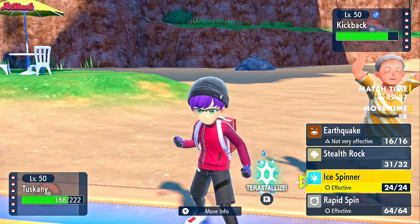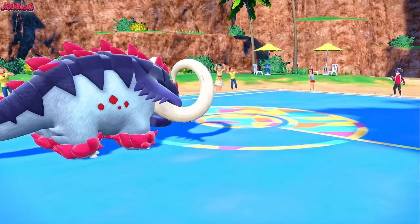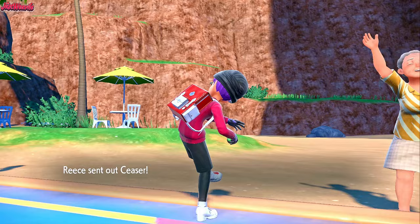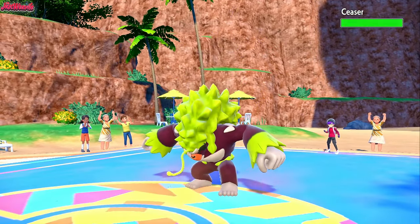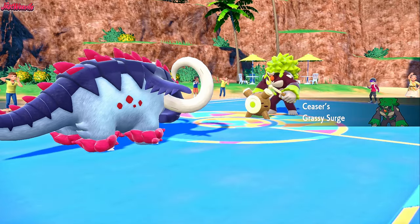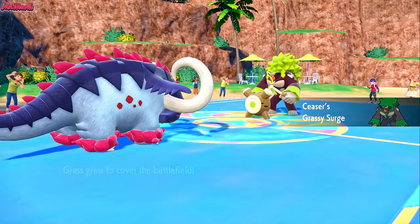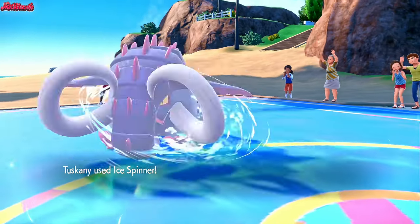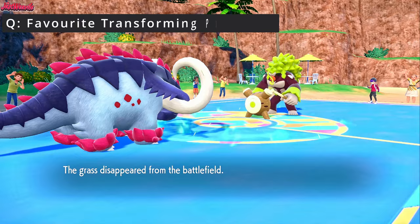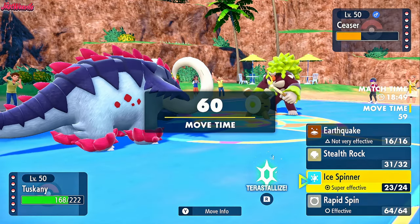If we assume they're going to go for the Rillaboom switch, we should go for an Ice Spinner here. They withdraw the Low Kicks as expected — they go into Rillaboom, which is great, we made the right prediction. Rillaboom comes in, gets the Grassy Terrain up, and then we Ice Spinner away that Grassy Terrain and deal some nice damage to the Rillaboom. Ice Spinner comes through, we get rid of the Grassy Terrain, and now our Earthquakes can still do some damage.